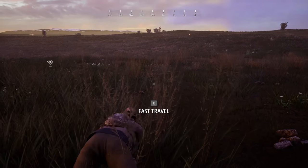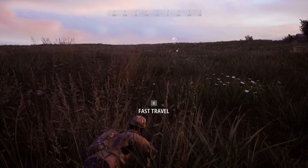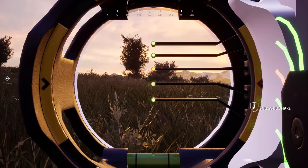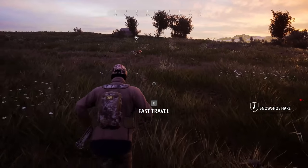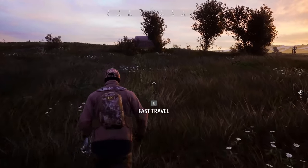Bjorn 2, I told you to stay, bud. I'm going to have to leave you in the cabin if you're going to be a pain in the butt. If I hide in these weeds, I might be hidden. Oh my God, Bjorn 2, you are killing me. Okay, it's a rabbit — we can't even shoot it with this thing anyway. We're going to have to go back to the cabin and just put Bjorn 2 away because he's driving me bonkers.